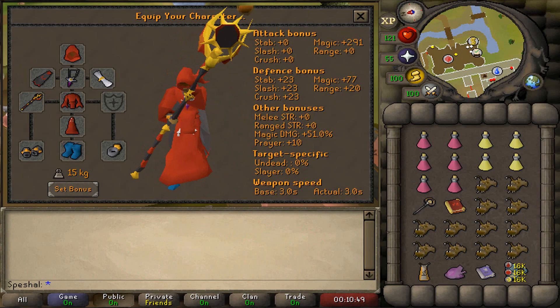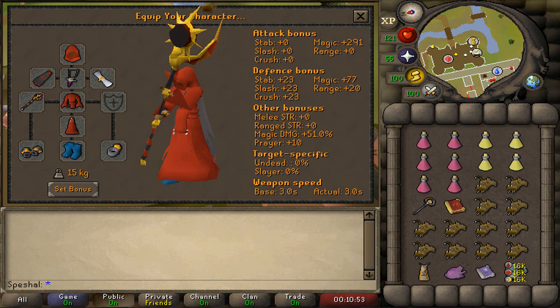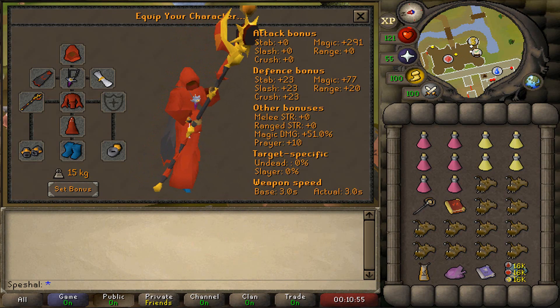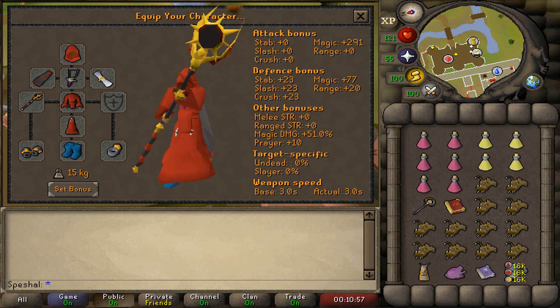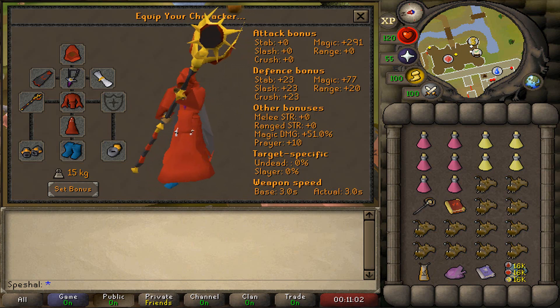For maging, I recommend wearing Full Elders, Wizard Boots, Tormented Bracelet, Occult Necklace, Mage Cape 2 or an Imbued Mage Cape, and an Imbued Ring of Suffering. You can swap out the Imbued Ring of Suffering for a Magus Ring, which requires the completion of Desert Treasure 2, if you prefer to have more magic damage bonus and magic attack bonus.